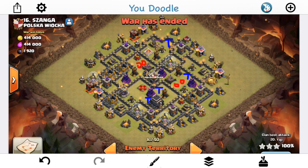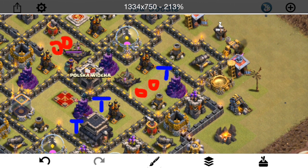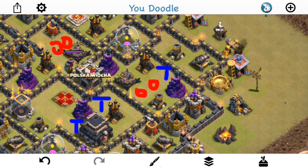As always, the red is the giant bombs and the blue is the teslas — all four of each drawn in. This is a compact base, something you see occasionally. It's kind of an anti-three-star base, but the giant bombs are in weird locations. You sometimes see this in halfway anti-three-star bases where double giant bombs are placed like this, but they can easily be triggered from the short side or the long side — whichever side you don't want them triggered from.